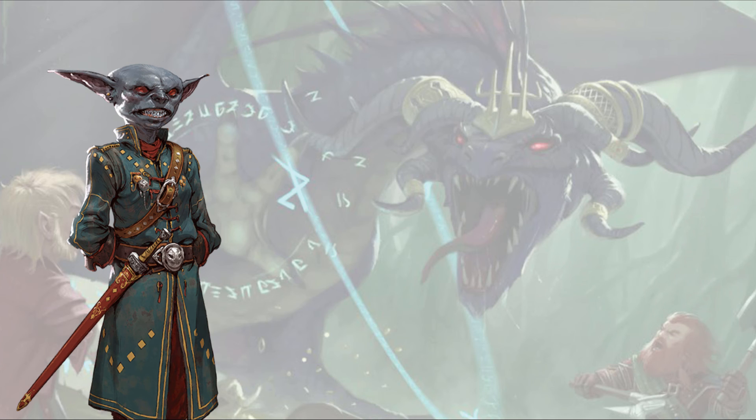This build can do a lot of things and goes all over the place — that's one of the reasons I like it so much. It's not quite the 3.5 Abjurant Champion, but the 3.5 Abjurant Champion didn't have 'block with a book' flavor. Having the ability to buff your own AC, debuff the opponent's ability to hit you, while also being a damage powerhouse is a lot of things rolled into one convenient shell — meaning this build could be the fifth PC in basically any party. A jack of all trades and a master of most. Let me know what your magi look like in 2e down in the comments!